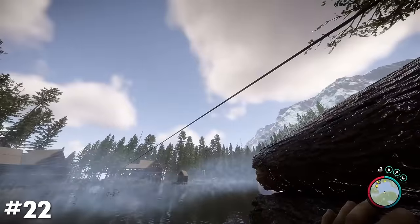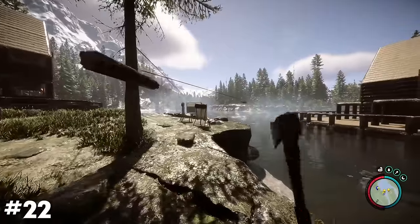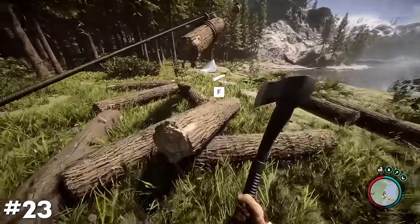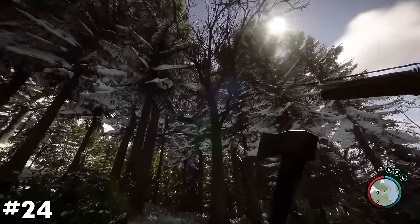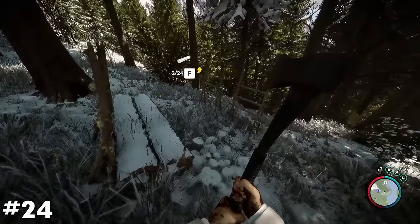Use zip lines to quickly transport logs from other parts of the forest to your build location if you want to preserve the natural elements nearby. This is also great if you're looking to build your base somewhere up high, as logs can be transported upwards without any hindrance from the effects of gravity. Pair this with a log holder at the end of your zip line and the logs will automatically organize themselves into place for you to grab when you're ready.